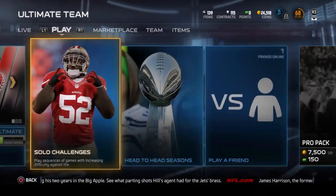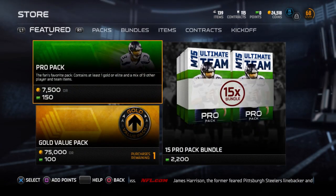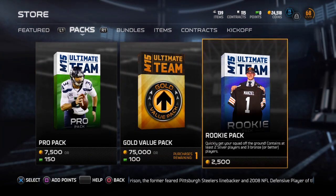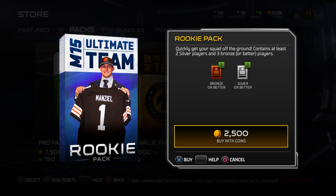I wanted to show you guys one last trick that works pretty decent. Check this out - you go over here and buy this rookie pack, and you get five cards: two silvers and three bronzes. Some of you guys are just going into troll mode.